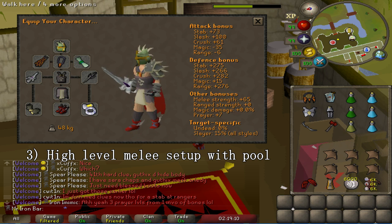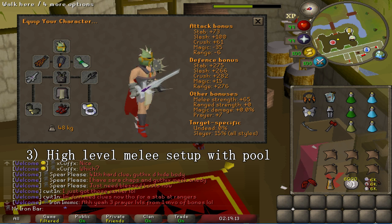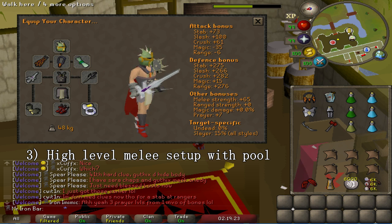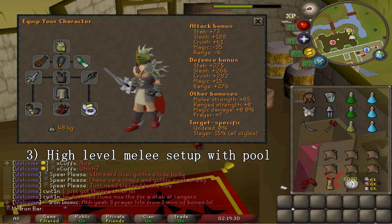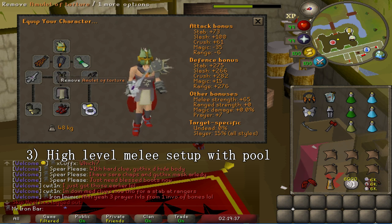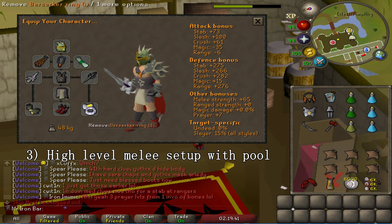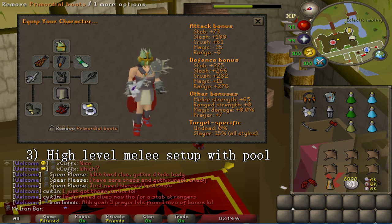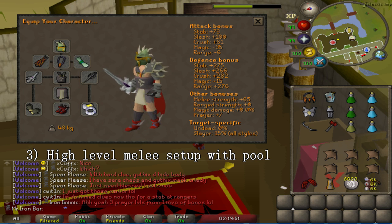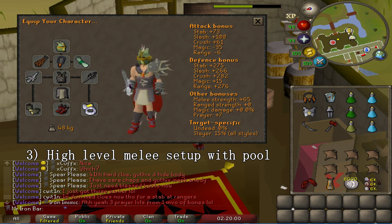This setup is the high-level melee setup with the use of a Rejuvenation Pool — the setup I personally prefer to use. Out of all my Sire experience, this is the best setup I've discovered. I'm wearing the best offensive strength-oriented gear in the game for melee: Infernal Cape, Torture, Infernal Defender, Berserker Ring Imbued, and Primordial Boots. One thing to note is that I don't use a Lunar or Dramen Staff to use the Fairy Ring because I have the Lumbridge Elite Diary done, saving an inventory space.